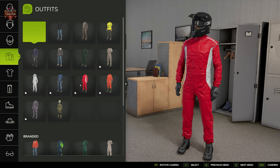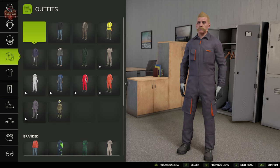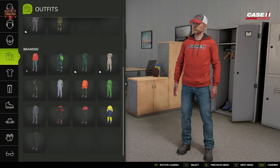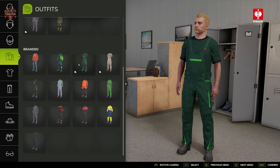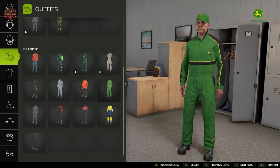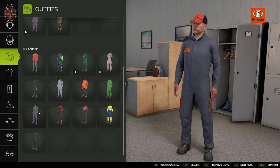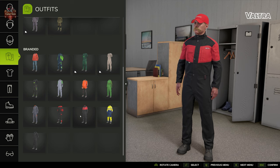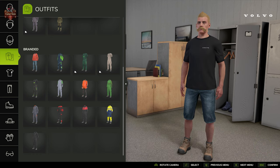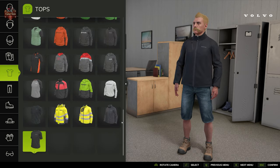As far as outfits go, we have some pre-made outfits — remember the beekeeper outfit from FS22? And then we have some branded outfits as well: Case IH, Claas, Strauss, John Deere, New Holland, Kubota, Massey Ferguson, Fendt, Volvo, and more. Or we could decide that we want our own shirts.